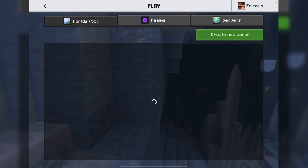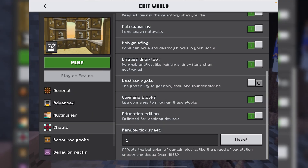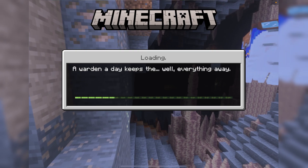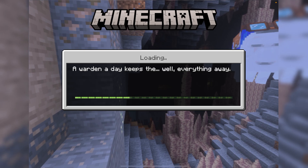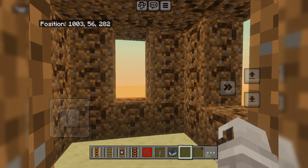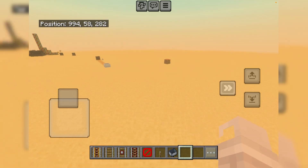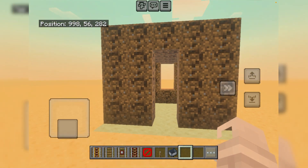This is the final step: you turn off Education Edition. When you do, the block will turn into a dirt block with a question mark on the side — the Unknown Block. Your house will look like that unknown look, which is really difficult to obtain.